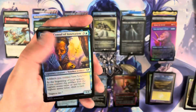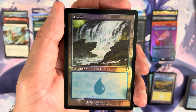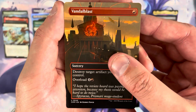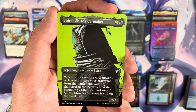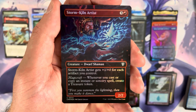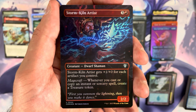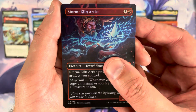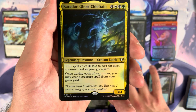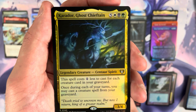Pack two of box two: Elvish Mystic, Eternal Witness, Padeem, island. Vandal Blast is pretty good. The borderless uncommon is a Storm Kiln Artist in borderless foil — I don't think I've ever seen that one before, kind of cool. The pack foil is Carador — at least it was downshifted, at least it's not a mythic anymore. Small victories.